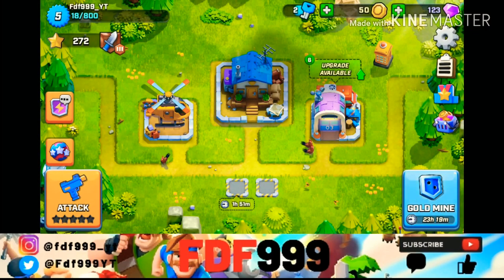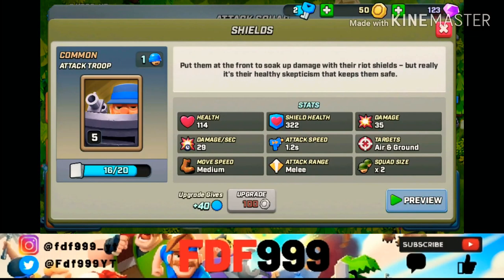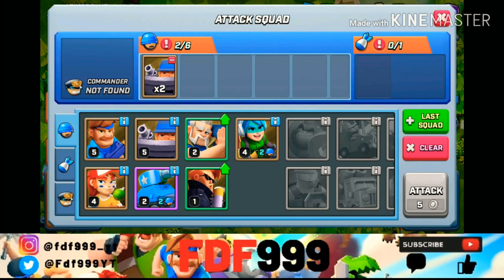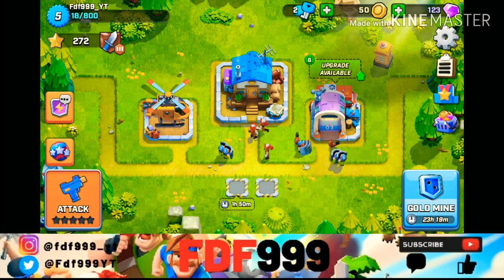Basically what you do is you get your troops — you unlock troops by opening boxes. I'm going to go three shields and three pitchers. You also have spells, similar to Clash of Clans, Clash Royale, or Boom Beach, so I'm going to put a rage spell in there and attack.